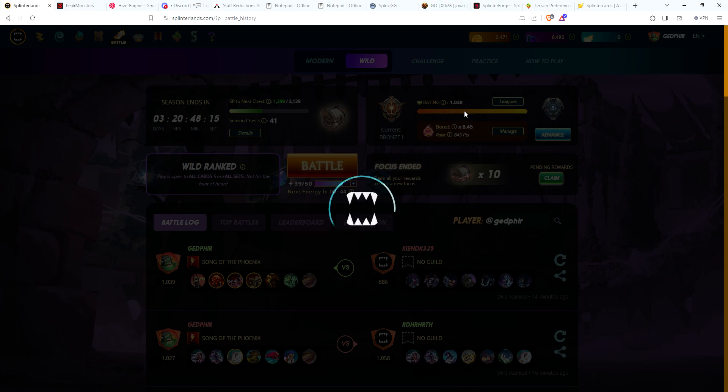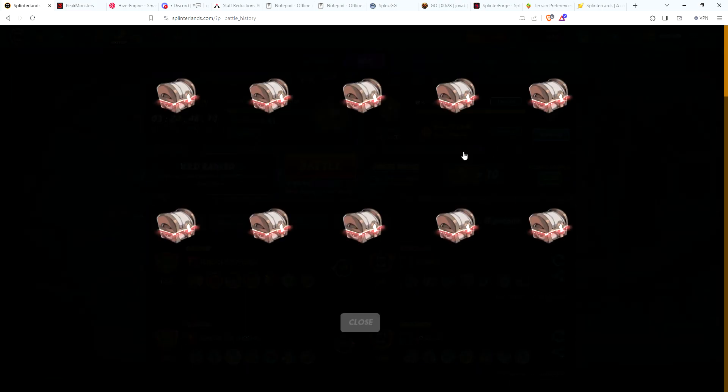Currently I'm in Bronze 1 with ratings over a thousand, so I'm going to stay in bronze to get a decent amount of chests every day. Debating whether I should push into silver on the last day so next season I'll collect silver chests. Let me know in the comments - should I stay in bronze and keep getting a ton of bronze end-of-season chests, or push into silver and get fewer chests but with a better chance of multiple cards per chest, and maybe a slightly better chance at gold or legendaries?